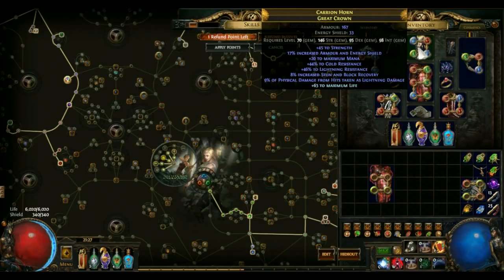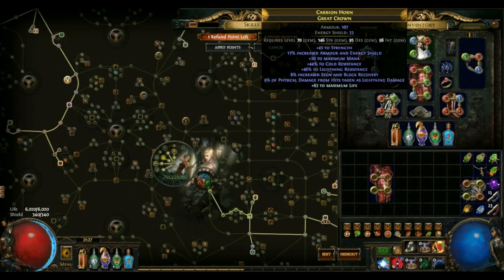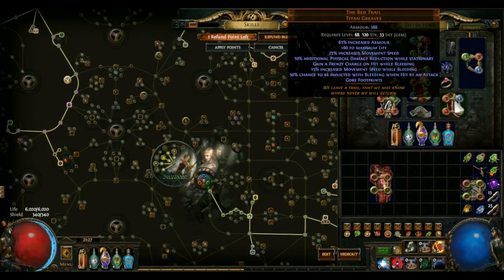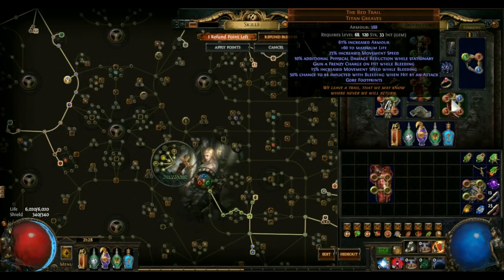Helm: this is a really good deal — high resist, strength, and there's an extra line from the temple which actually reduces the amount of physical damage you take. Combined with the boots which also have physical damage reduction, and my Watcher's Eye which gives further damage reduction, I actually take much less damage from hits.